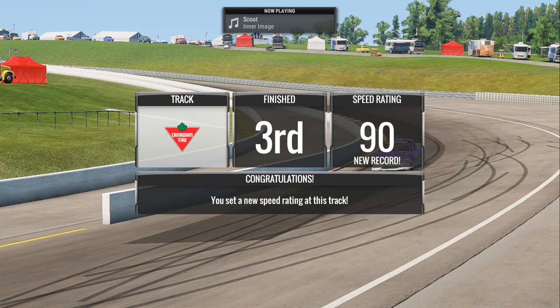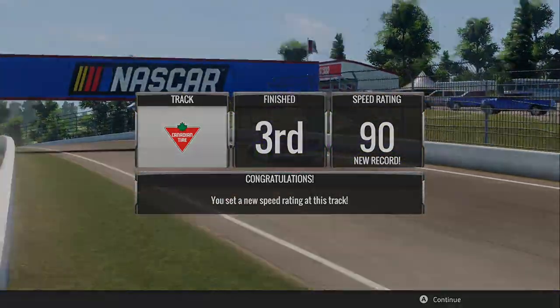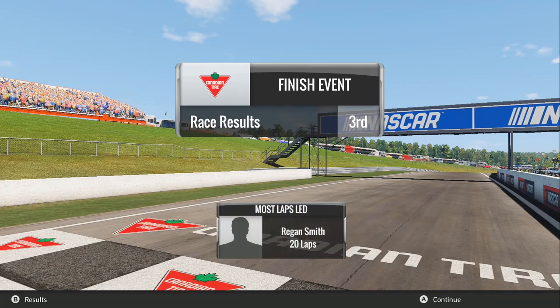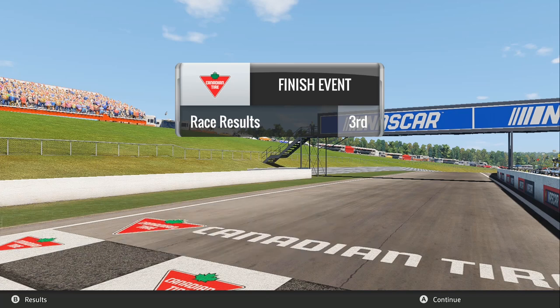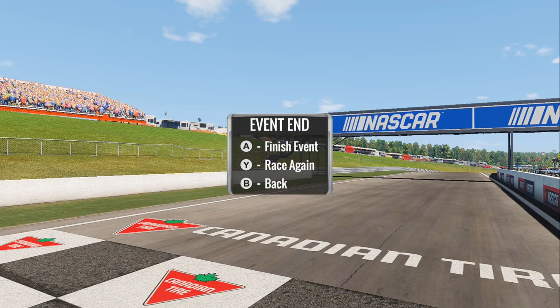Look at the front of that truck, man — that is a beat and banged up truck for sure. We took third in the race. John Hunter Niemechek set the fastest lap of the race at 1:23. Regan Smith is still looking a bit peaked. And I guess we have the same face as Regan Smith! It says we finished 12th — that doesn't make any sense, we finished third. Are we going to actually be able to look at the results? I guess not. That was NASCAR Heat 2 at Mossport.